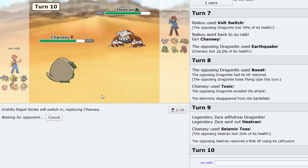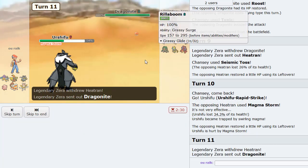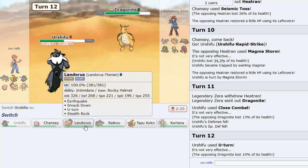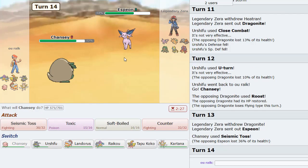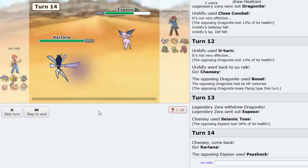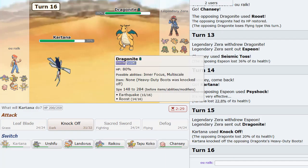I'm going to go Urshifu here as he Magma Storms. Close Combat now as Dragonite comes in, then U-turn out — should be pretty safe. Him dodging the Toxic is so annoying because Multiscale is going to be intact. I'll double out and Seismic Toss again as Espeon comes in. I don't know if he has Trick or not, but I'll switch to Kartana just to be safe. The Knock Off gets rid of the Heavy Duty Boots, which is pretty good. He's Earthquake/Roost — he might have Ice Beam — could be a defensive set. Back to Chansey as he Roosts once more.